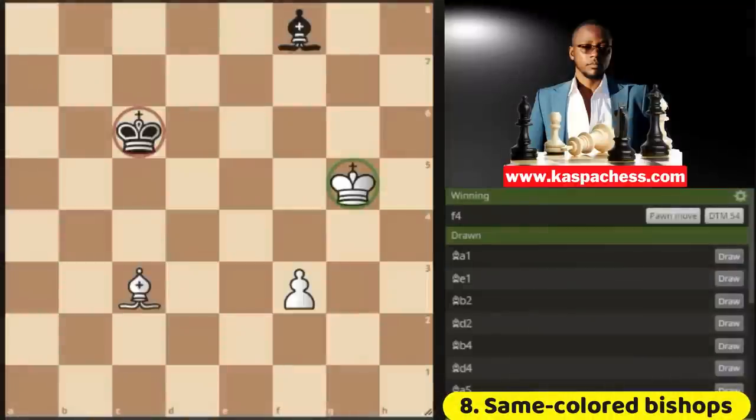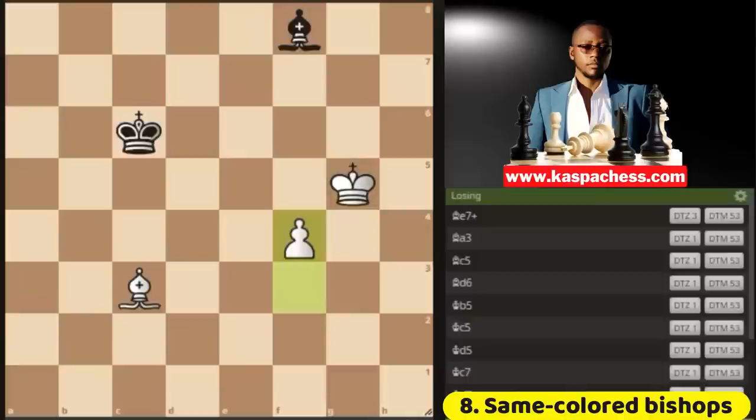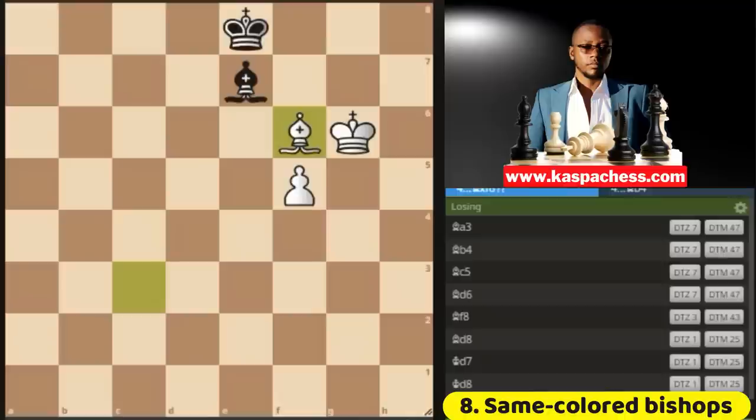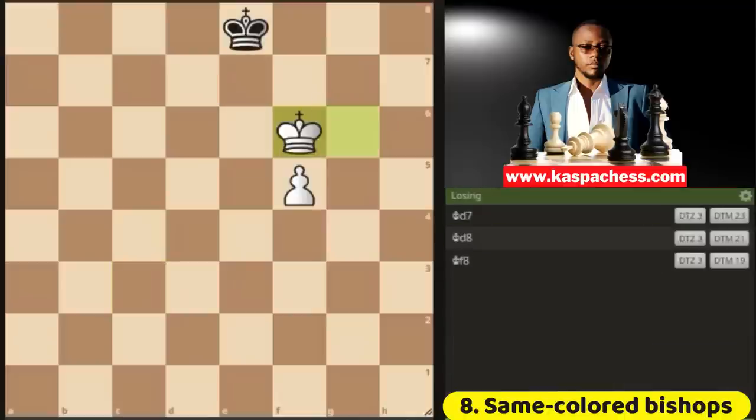Fact number eight: same-colored bishops are not always drawish, but your king must be in front of your opponent's king — that's number one — or it must be much closer to the square of promotion than your opponent's king. If black's king was on d5 or e6, this could be an easy draw because your opponent's king is also closer to the square of promotion and may sit in front of your pawn on the light square. So now this is clearly winning for white, if only you can find pawn to f4. If bishop e7 check, you still continue marching forward. King e8, bishop f6 — your bishop must be in front of your pawn. If bishop takes f6, black's king will be in opposition and you are assured of winning this endgame.